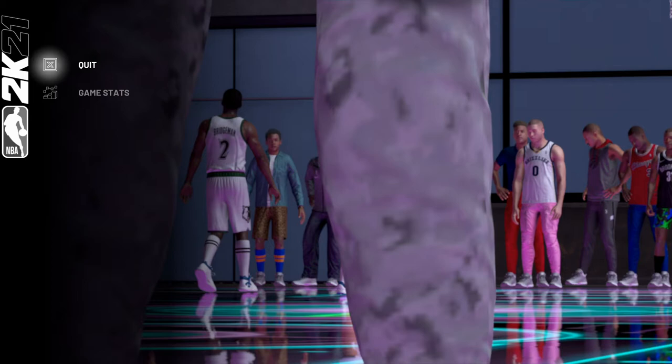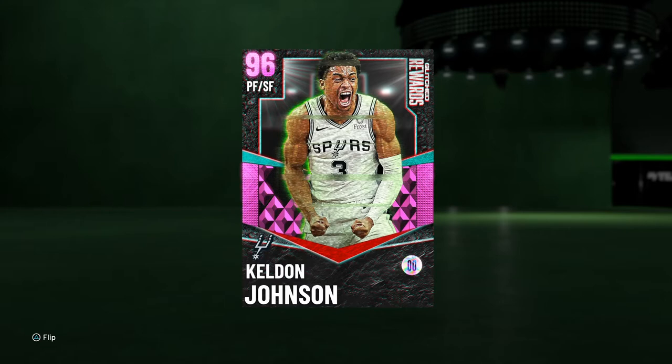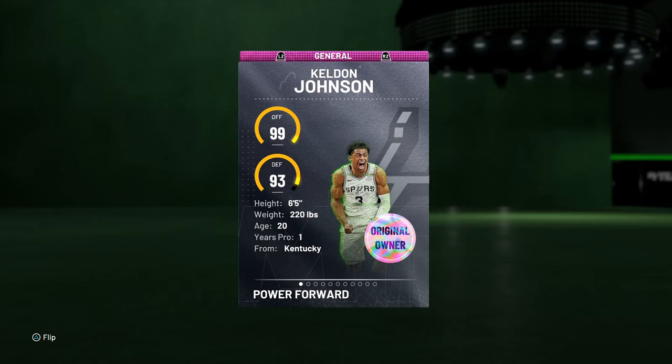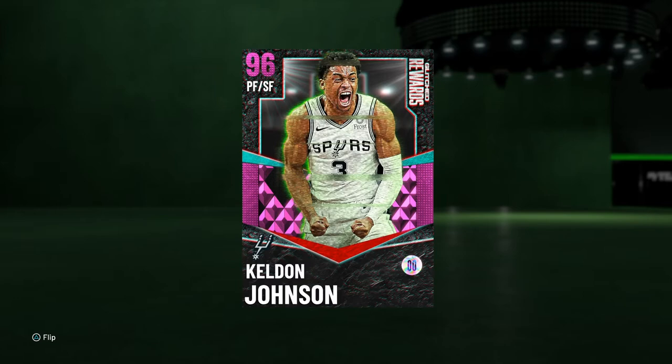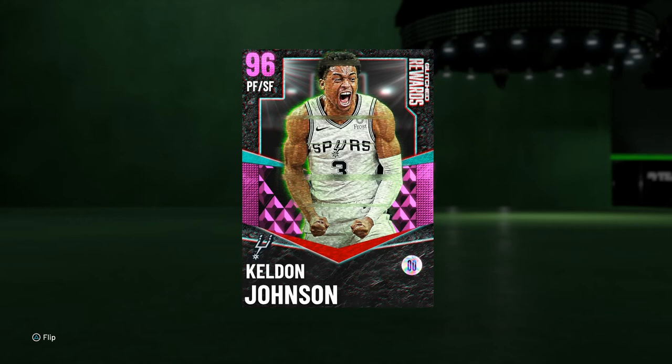So that was the gameplay on Pink Diamond Keldon Johnson — his card is freaking insane. I started liking his jumper the more I used it, but at first it was definitely awkward with that weird crank. I had fun with the card and I think he's actually going to be a decent card. For a 6'5" Small Forward and Power Forward he is kind of short, but as a free card he is really really good. All you had to do was win 20 Triple Threat Online games. He has an amazing three-ball at 95 — boost that with a shoe and coach and you'll have a 99 three-ball.